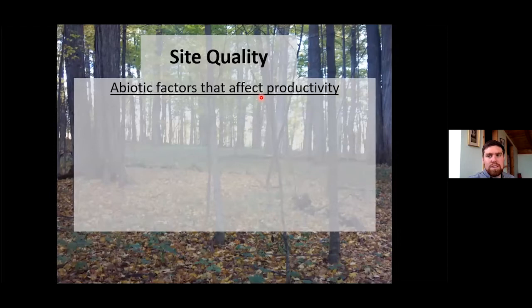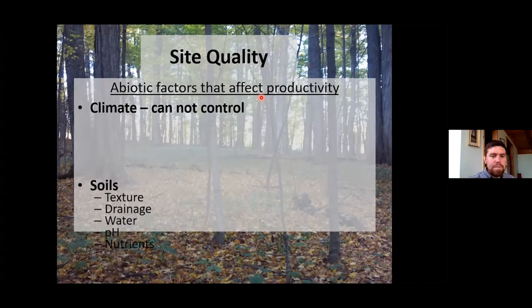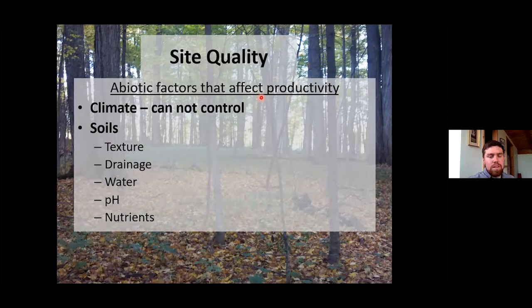Site quality refers to abiotic factors affecting productivity. One is climate — obviously the temperature and water we get, which we can't control. What also comes in is the soils: the texture of the soils, how well it's drained, whether it's sandy or clay or silt, which affects nutrient-holding and water-holding capacity. What's the drainage? Is it wet or dry? What's the pH? What are the nutrients within those soils? These are really important factors.